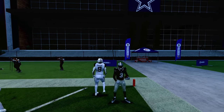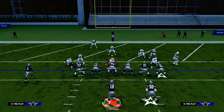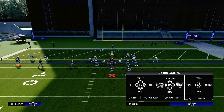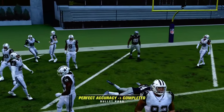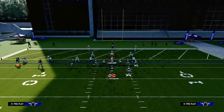Now let's talk about zone coverage, specifically Cover 3. One of the most popular ways to run Cover 3 in the red zone is to run it with a hard flat. So if they're using hard flats, the hook curl is going to get sucked in by that slant — you're going to be looking to hit that. The flat route is going to take the hard flat, and then that route to George Pickens is going to be open.